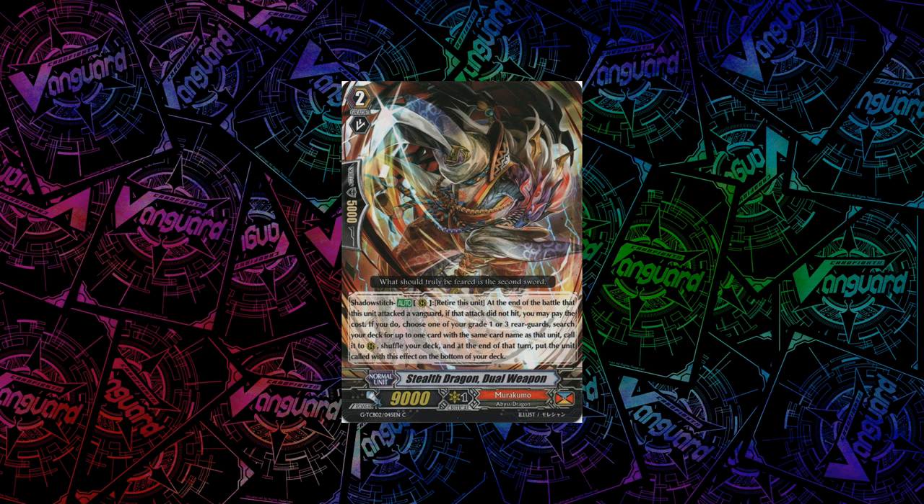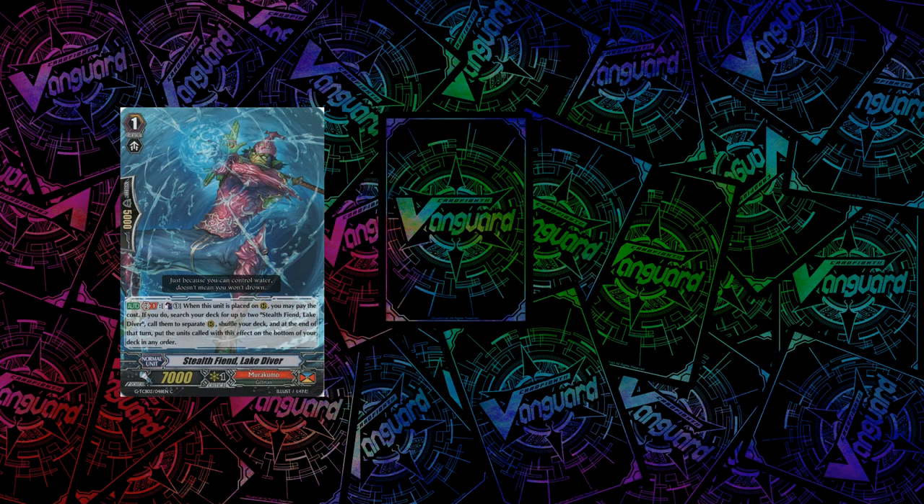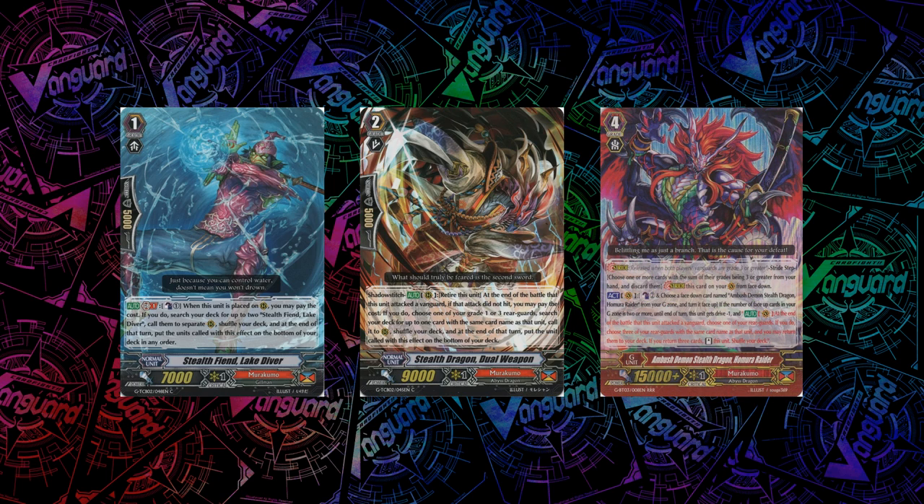Next up we have a pretty important card in Stealth Dragon Dual Weapon. At the end of the battle this unit attacked the vanguard, if the attack didn't hit, you can retire him — if you do, you choose one of your grade 1 or grade 3 rearguards, copy it, search for it, call it to a rearguard circle, shuffle your deck, and at end of turn put the unit called with this effect on the bottom of your deck. What you can do with Homura Raider — Homura Raider's a restander but to restand he has to return 3 rearguards with the same name. What you can do with one of the reprints, Lake Diver: when you have 4 Lake Divers on the field and 1 Dual Weapon, you use Homura Raider to return 3 Lake Divers but keep one on the field, then with Dual Weapon's skill you get rid of him and copy the remaining Lake Diver on the field, and then you can use Homura Raider's skill again because it's not a once-per-turn. So you get 6 drive checks in that turn — triple restand is nothing to laugh at.